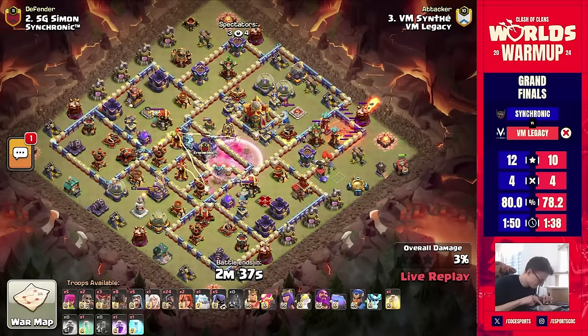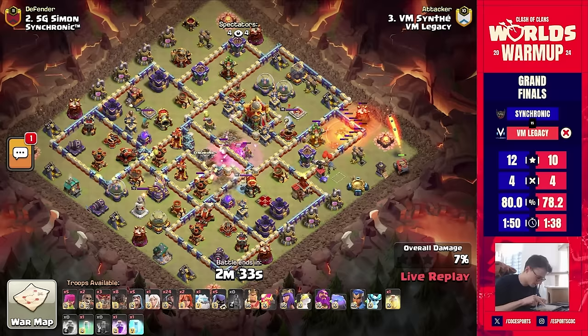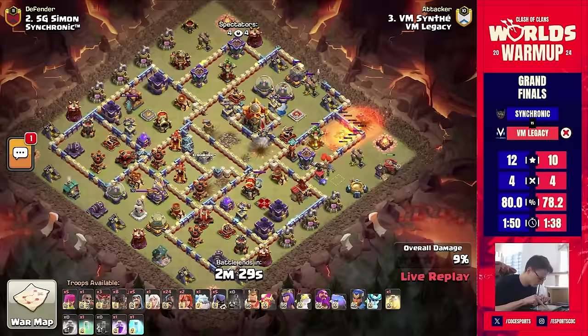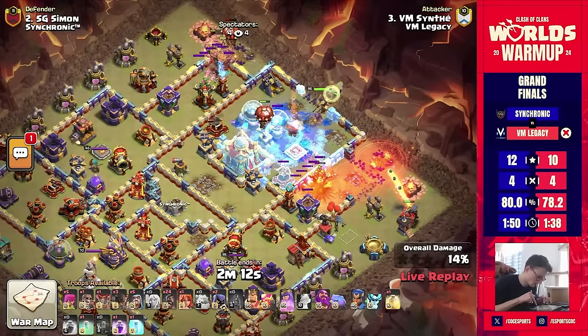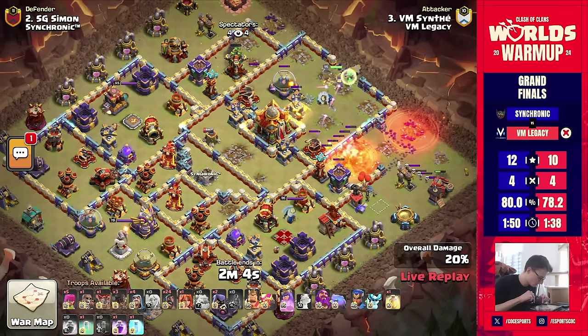He should be able to take down those key defenses. The monolith is going down as well — flame flinger getting great value. But he has to worry about the X-bow, so he's sending in his king to distract it. The queen is working as well. Where's the king now? Coming in — the queen faces the defensive king and heads for the town hall. Popping the queen ability will skip her all the way across. Rocket balloons going in, a healer is down, hopefully keeping this queen up — she's absolutely shredded right through that king.